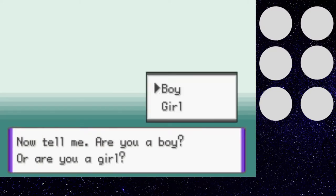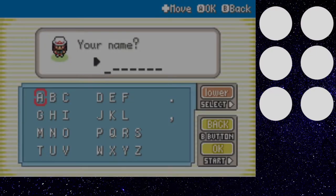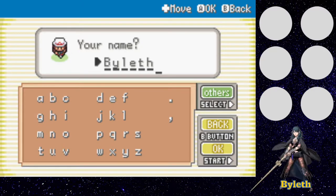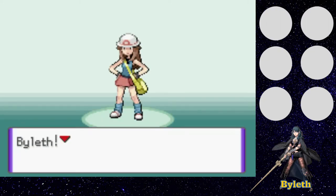Our trainers are based on Red and Leaf. We're going to be a girl. So, like I was saying before, this game has something very special if you notice closely. Because I do Fire Emblem primarily, I'm going to name my trainer and my Pokemon after Fire Emblem characters. So, boom — we have Byleth, and she will be our trainer for the run. There she is.